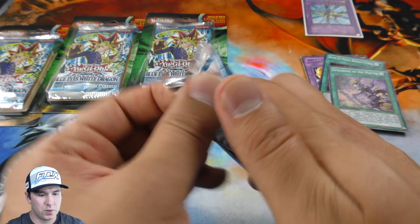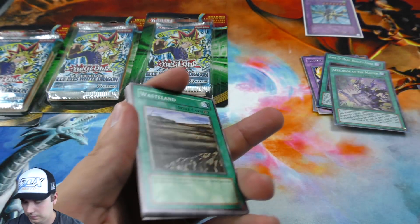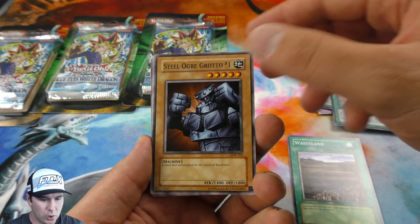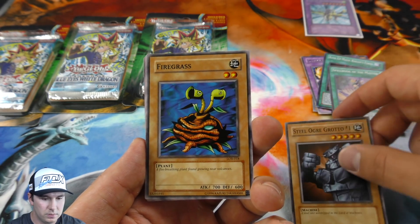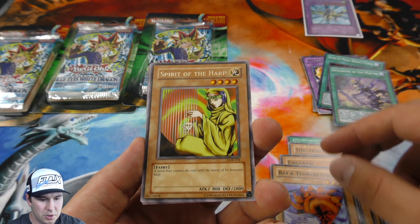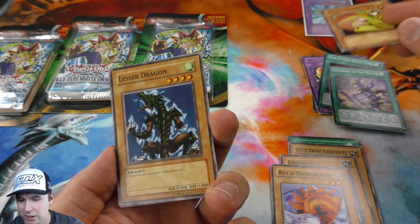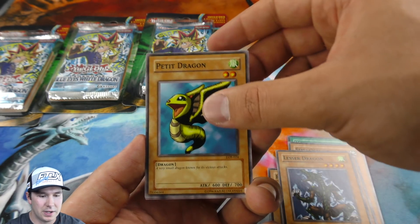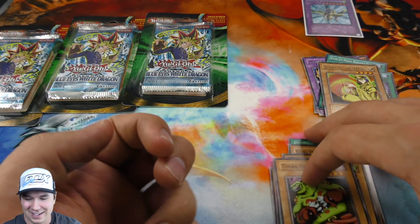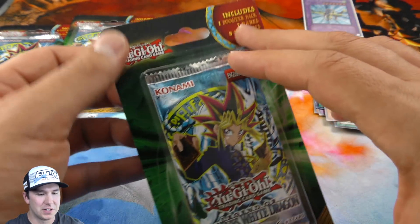Onwards to our booster pack. Steel Ogre number one — very cool card. Spirit of the Harp is our rare, very, very awesome card — and a big defense on it. Hard to get around, especially in the old days when you're trying to play beatdown. Made it a little bit more possible to put your tribute monsters on the field, having big defense monsters like that.